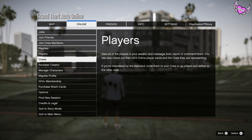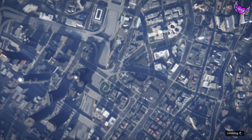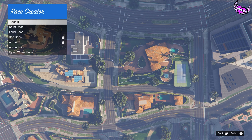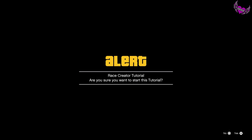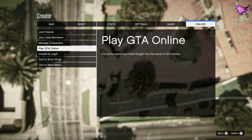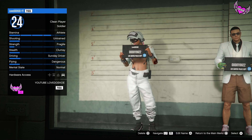Once you're back in online, open your pause menu and go to the Rockstar Creator. Be aware that you can only start the Rockstar Creator if you have a Social Club account, so make sure your account is linked. Otherwise you cannot do this glitch. Click on create a race and click on tutorial. Accept the alert. Then open your pause menu, go to online, and go to manage characters.